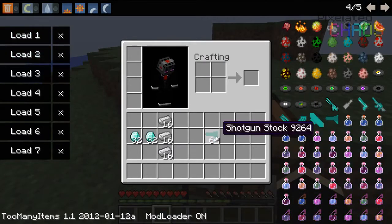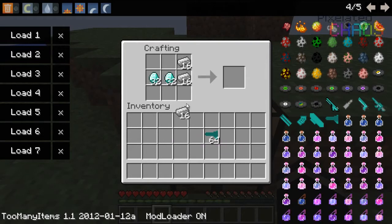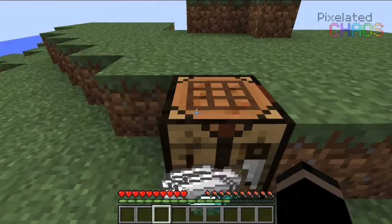Now you want to make yourself the stock. To make the stock you need diamonds as well and iron ingots, but you do not need any flint or any other things. Put it in this configuration and you will get the shotgun stock.